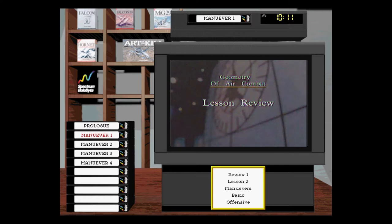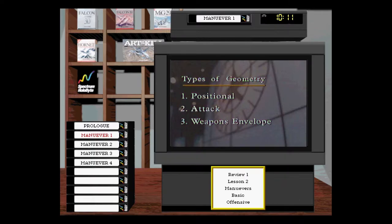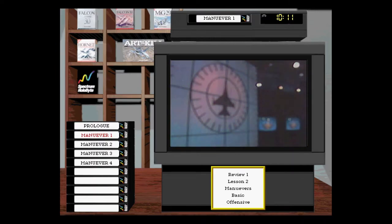We have just covered terms and definitions used to define the geometry of air combat. We discussed three basic types: positional geometry — the angular relationship between two aircraft consisting of angle-off, range, and aspect angle; attack geometry — consisting of the pursuit options of lag pursuit, pure pursuit, and lead pursuit; and the weapons envelope.